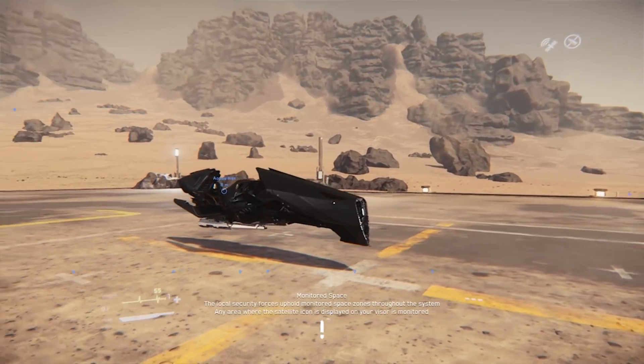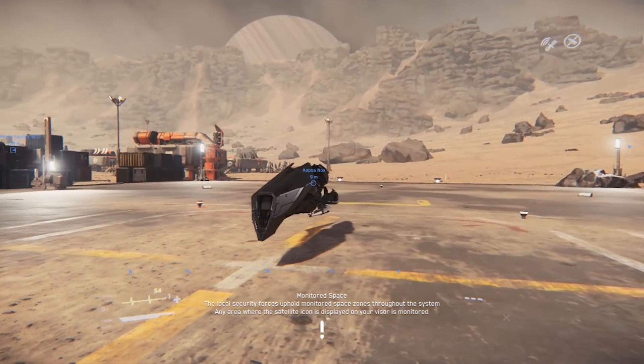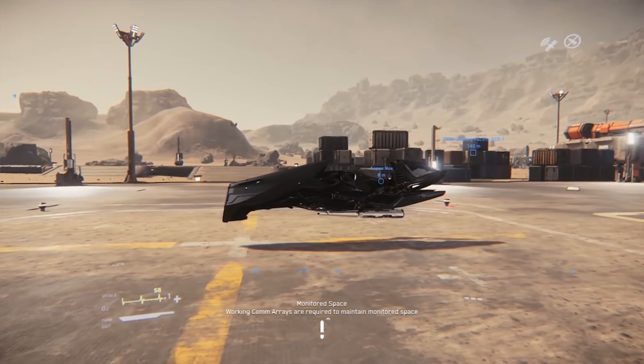Gravlev is a system that forms part of our flight mechanics. It specifically affects most of our bikes on the planet — it's the system that makes them levitate off the ground. What we wanted to do is recreate the iconic hover bike, like you see in Star Wars. We wanted to create this as realistically as we can. The concept of Gravlev is like Maglev — you have this upward force that depends on the distance between the bike and the ground. The lower you get, the more upward force is available; the farther you get away, the less force it can create.